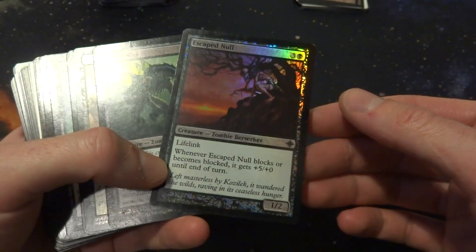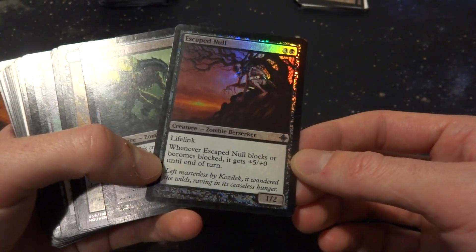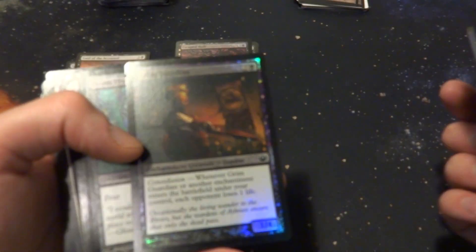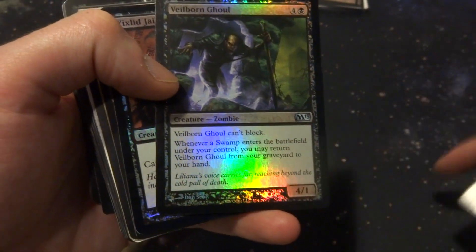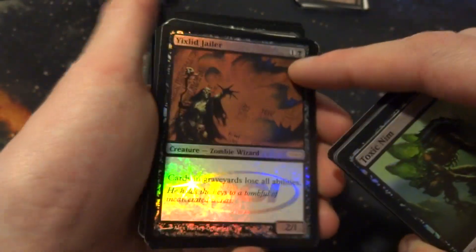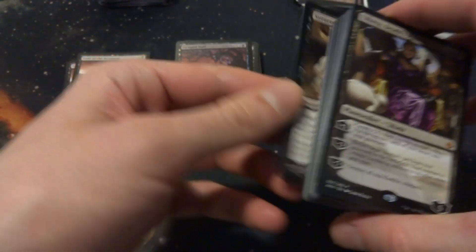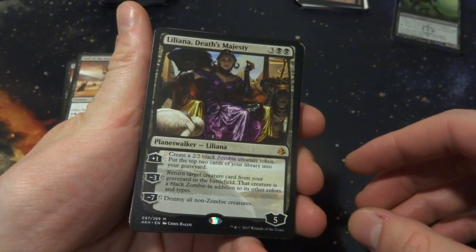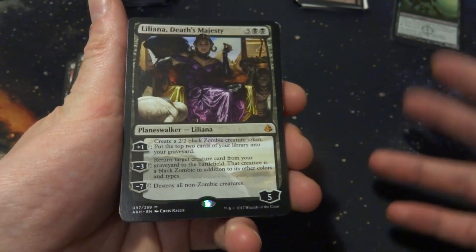Escape Null — when it blocks or becomes blocked it gets +5/+0 until end of turn and has lifelink — kind of crazy, might be fun. Toxic Nymes has Infect again. Dross Prowler: 4 and a black for a 4/1 that can't block. When a swamp enters the battlefield under your control, you may return it from a graveyard to your hand — it can keep recurring. The Jailer is 1 and a black, cards in graveyards lose all abilities — a 2/1 with a little graveyard hate. There's a Planeswalker here — Liliana's Death Majesty — I don't know if I'm going to include a planeswalker. It costs 3 and 2 blacks, comes in at 5 loyalty, creates a 2/2 zombie token, mills 2, and the -3 brings a creature from your graveyard back as a black zombie.